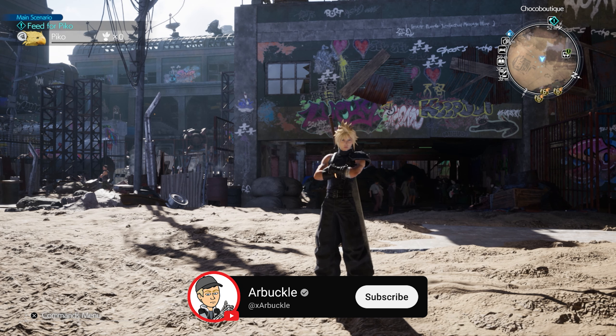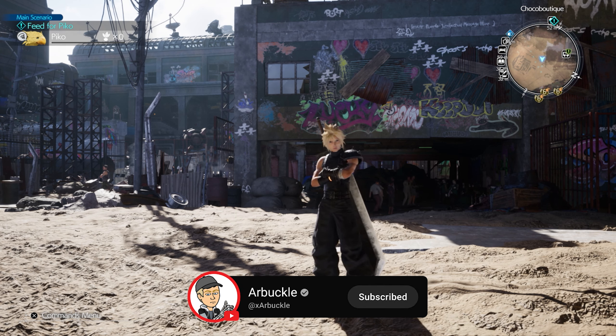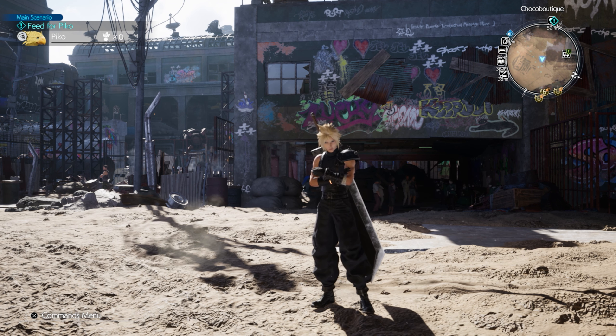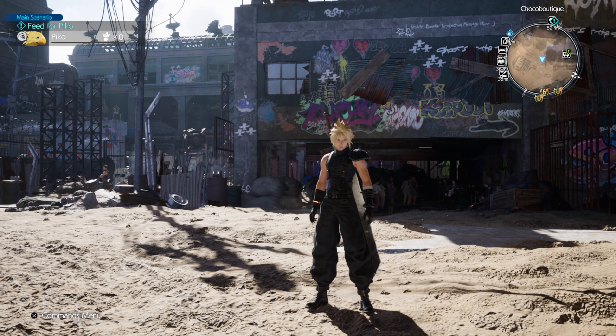Hey everybody, today we're going to show you how to find all six Feed for Pico locations here in Chapter 8 of Final Fantasy 7 Rebirth. Now keep in mind you only need three of these to progress through the main story, however I recommend grabbing all six — not only for completionists, but you can use the remaining three to purchase chocobo gear that will help you in the race that's part of the main story. So let's jump into it.